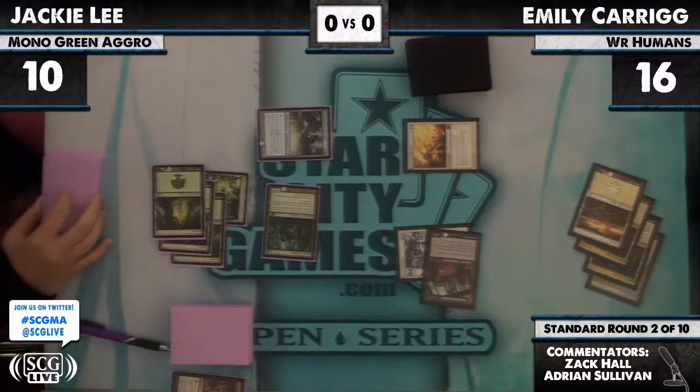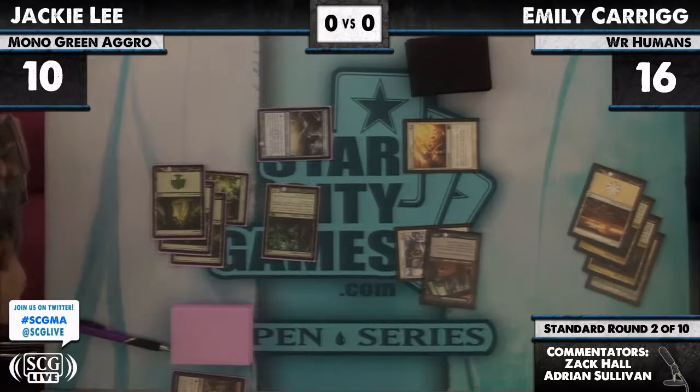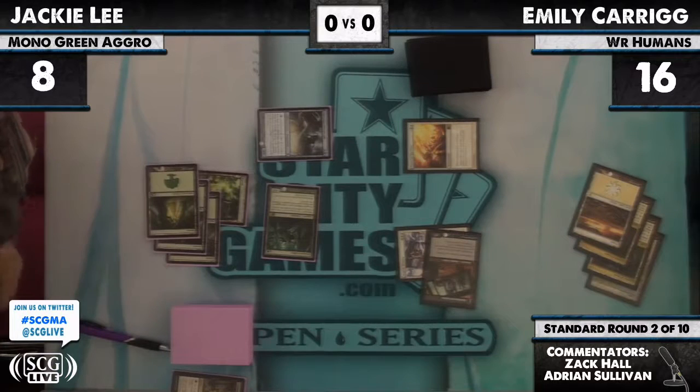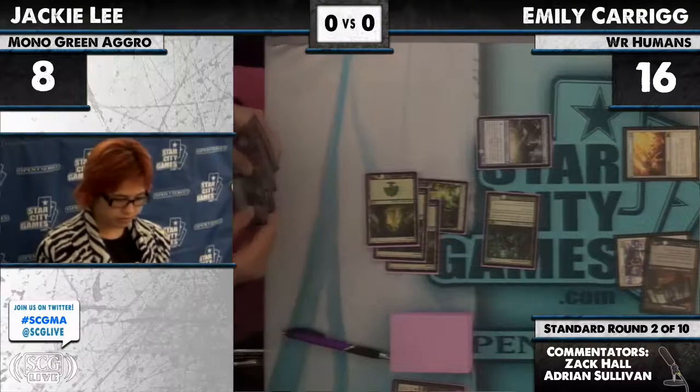We see a Phyrexian Metamorph here — Metamorph on the Elder makes it eight power in play, a land will make it ten power. With Revenge of the Hunted that would be 16 power, so it's possible Jackie could perform a kill next turn, presuming Emily doesn't win first.